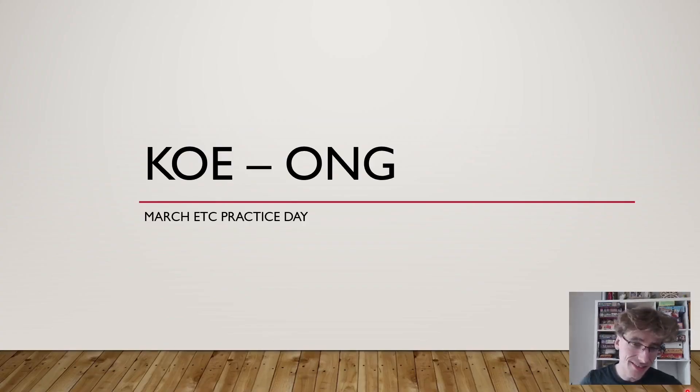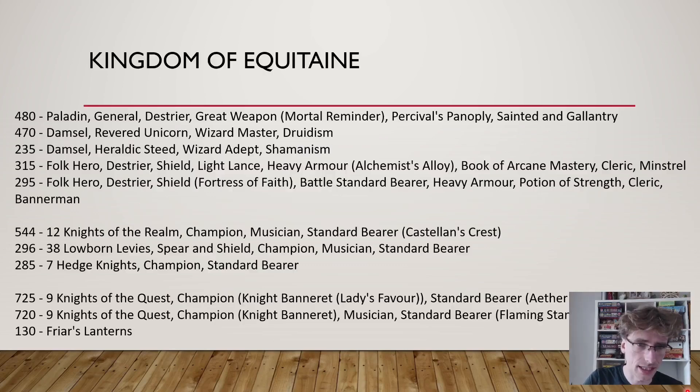Welcome back. This is a battle report between Kingdom of Aquitaine and Orcs and Goblins, part of the March ETC practice day here in the Netherlands. I'm playing a list borrowed from a guy on the ETC team from Belgium. It mostly focuses on two big blocks of Knights of the Quest with a lot of heals - one gets the Folk Hero with Cleric as Wizard Apprentice on Divination, the other is the BSB who is also a Cleric. Both can heal one wound per turn for free. Otherwise there's a block of Knights of the Realm with a Paladin with Mortal Reminder and decent magic support.